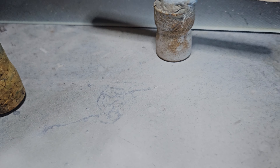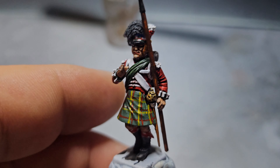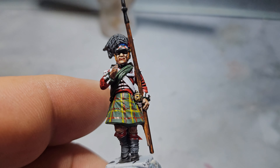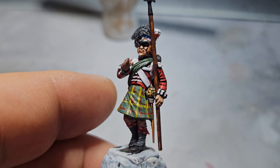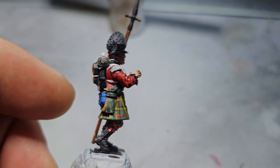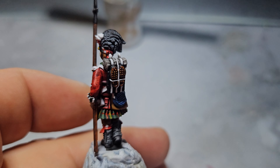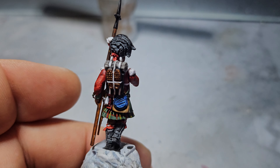The sergeant with his sergeant's pike — I've completed him, apart from I've got to paint that sash crimson and leave a green stripe through the center of it, so I've got to revisit this one. That won't take me long to do though. He's near enough complete, he's got his backpack on.